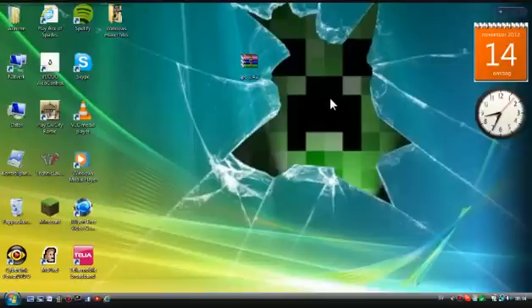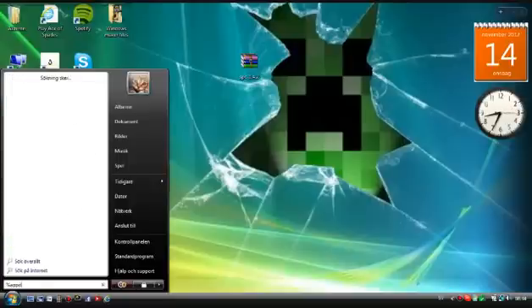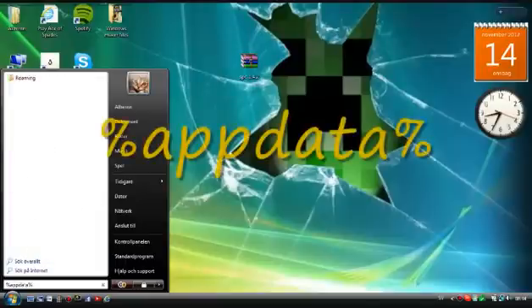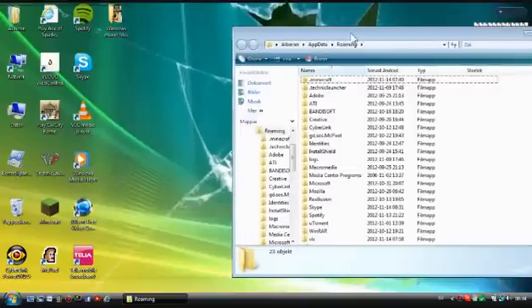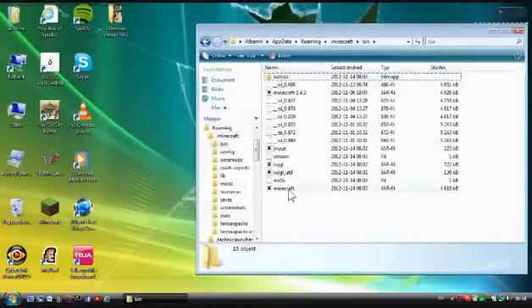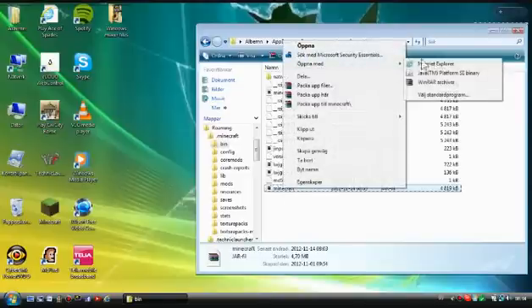Go to the Start button and type in %appdata% and press Enter. Go to .minecraft, then go to the bin folder and find your minecraft.jar file. Right-click it and open it with WinRAR archiver or a zip tool.